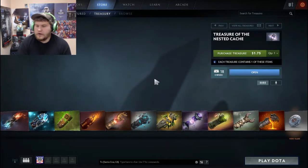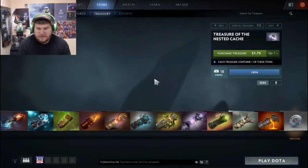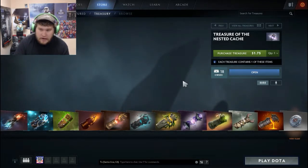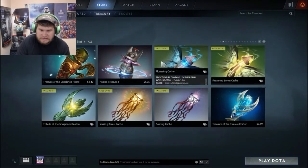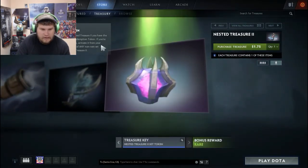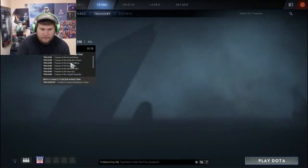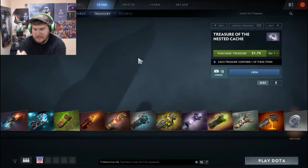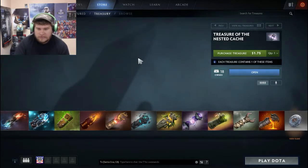Hey guys, it's PartyPD here and we're gonna do a quick unboxing of last season's Treasure of the Nested. This season's Treasures of the Nested aren't actually that good because of what the extra token gives you. The bonuses you get are kind of bad — it's for any non-rare set, which isn't worth it. So I'd rather open 18 of the old nested caches and get a very rare chance. Some of the older couriers still look really nice, so we're just gonna open 18 of these guys.